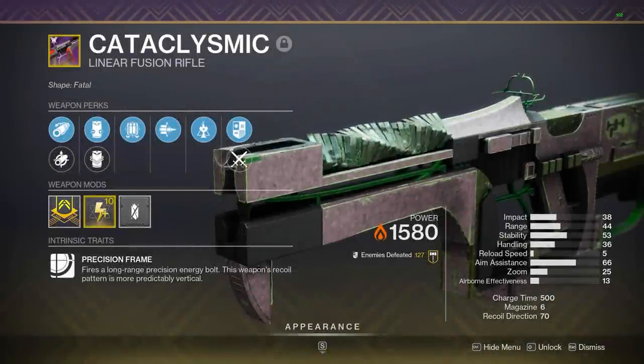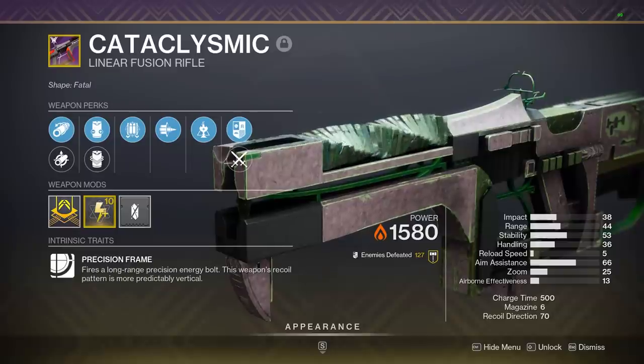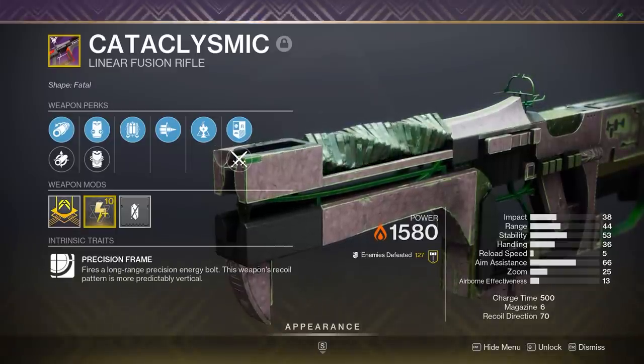This perk combination is the Cataclysmic God Roll, except it's actually not, and today I'm going to be showing you why there's something even better. Yo, what's going on guys, it's Gminers here.